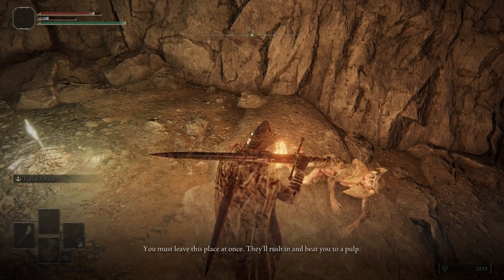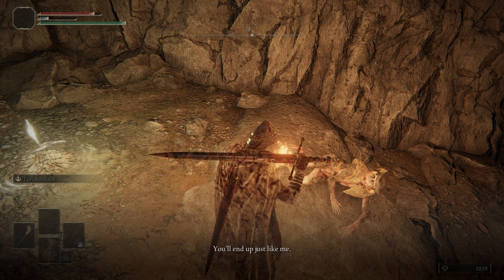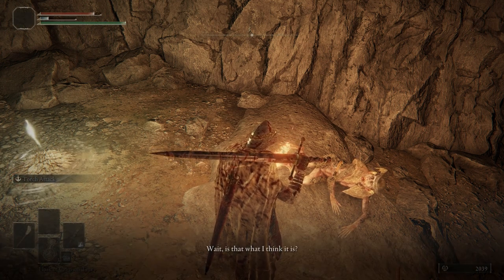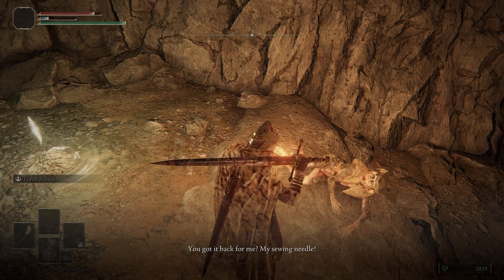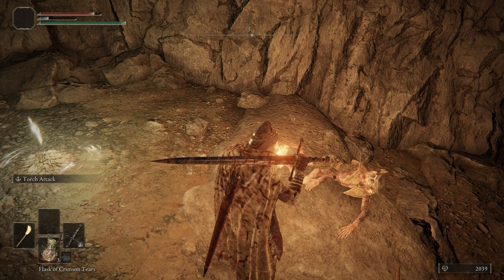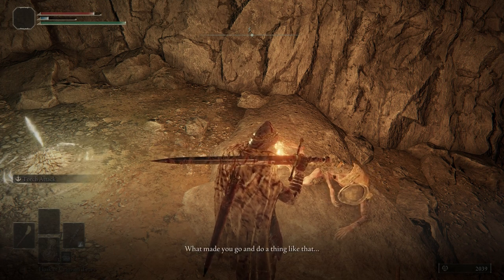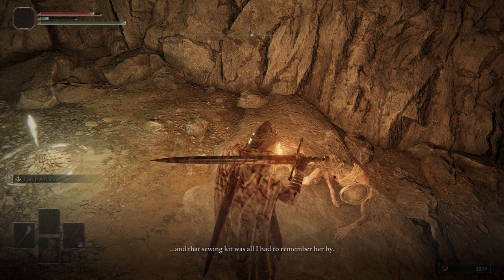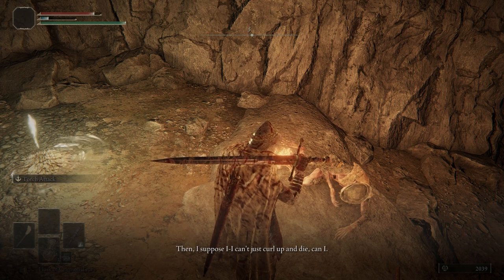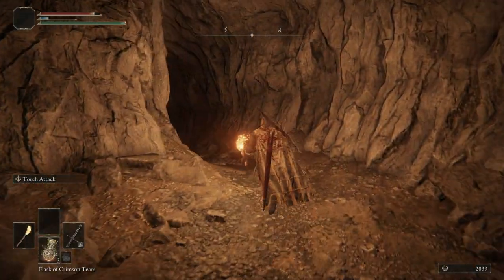You must leave this place at once — they'll rush in and beat you to a pulp. You'll end up just like me. Wait — is that what I think it is? You got it back for me. My sewing needle. What made you go and do a thing like that? My mum was a seamstress and that sewing kit was all I had to remember her. I always wanted to be just like sweet old mum. Then I suppose I can't just curl up and die, can I? Let's go back to the boss room.